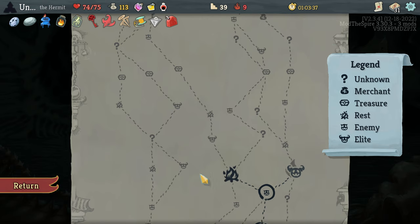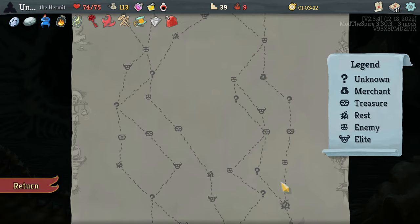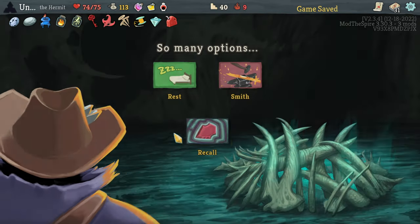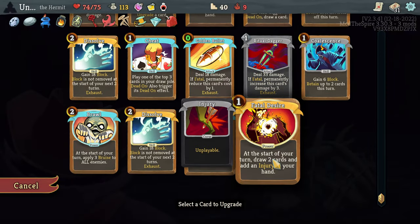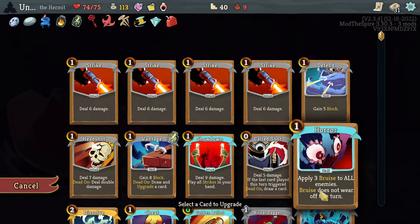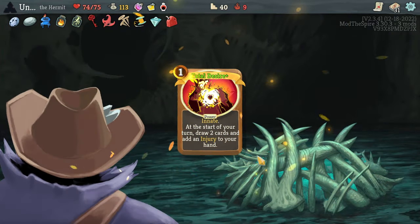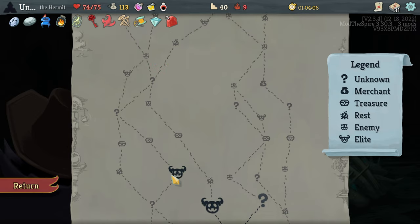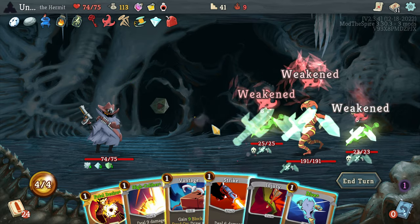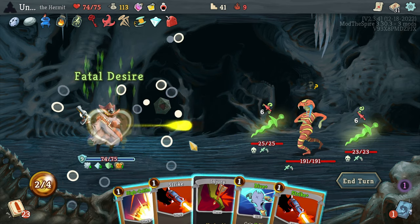We could actually fight the heart. We just need to fight this guy, get the key. I'm a masochist — I'm one hour in. Actually I'm not a masochist, I'm sorry. This is part of the reason why I don't do Slay the Spire playthroughs: the runs, especially the way I play — giving too much thought to really trivial things and then doing the misplay anyway — it takes so long. Fatal Desire for sure.